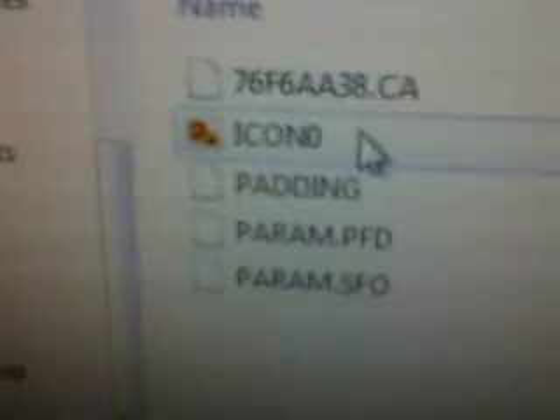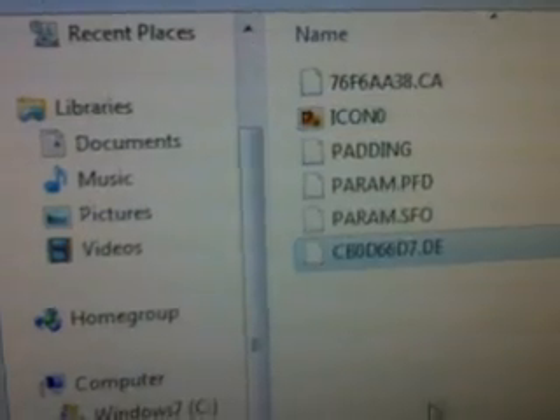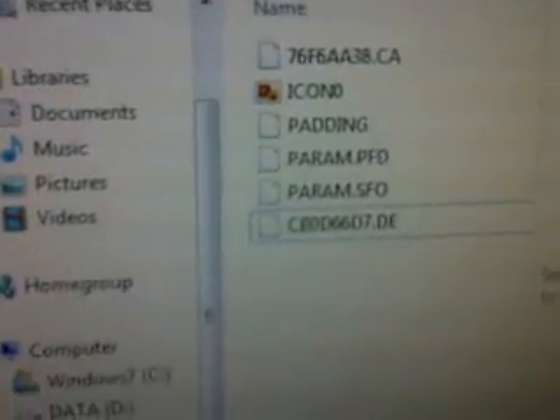Put the USB in. I'm going to give a link in the description so you can download this file. What you do is you just open up your save data. This is the save data that you need — it is the Prince of Persia one, the proof that it is. What you have to do is copy this file and copy that to your save data. Replace it if you're prompted.